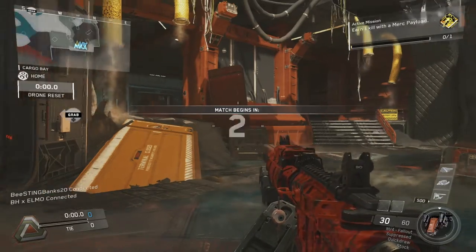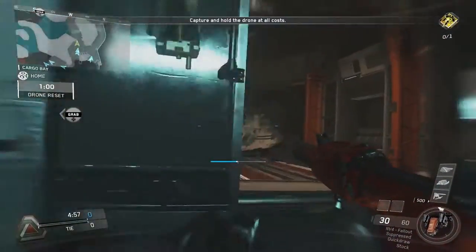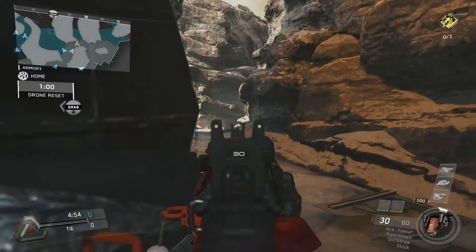Something I do in this game that you guys should always do is run towards the middle of the map to start off the game, but don't go into it. Pick a position that has a lot of cover that overlooks the middle area of the map. That way you can get enemies that just rush straight into the middle by putting yourself at minimal risk. So that's what I do here — I rush up this right side.